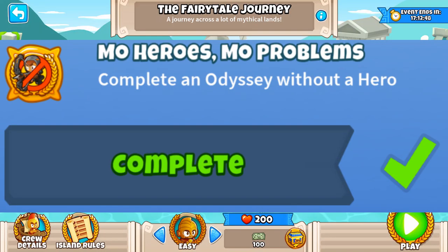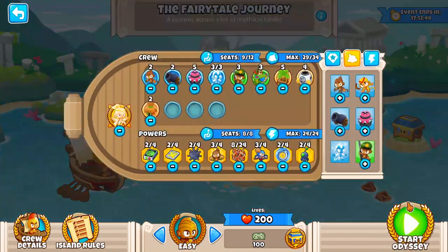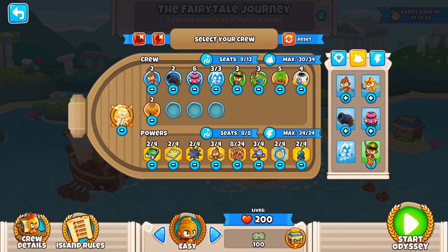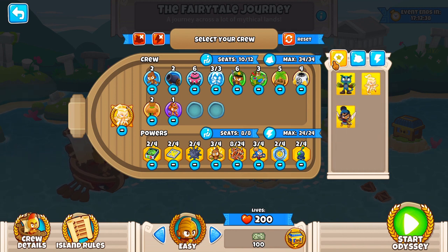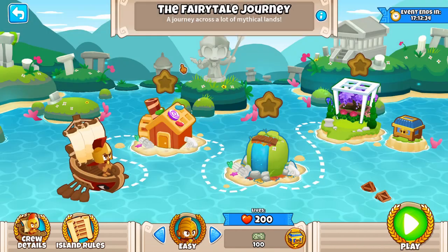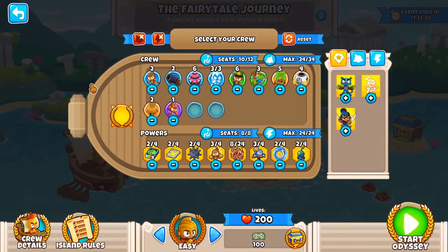The fourth achievement is also pretty easy, unless you enjoy your free time. We're going to be doing an Odyssey without a hero. The best way is to just boot up an Odyssey, put it on easy, go with the default loadout, bring in whoever you want, and just play the Odyssey without a hero. Easy as that. If you watch a YouTube guide — like Phoenix or Pungie or even me — they usually have this as a default thing, so it should be easy.